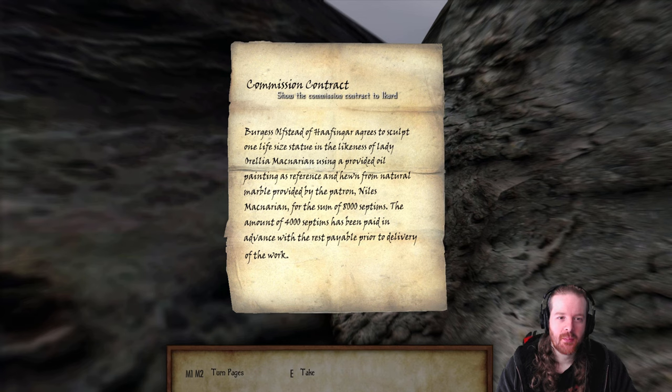Commission contract - Bergus Olfstead of Half-and-Gar agrees to sculpt one life-size statue in the likeness of Lady Aurelia McNarian, using the provided oil painting as reference, hewn from natural marble provided by the patron McNarian, for the sum of eight thousand Septims. The amount of four thousand Septims has been paid in advance, with the balance payable prior to delivery of the work.